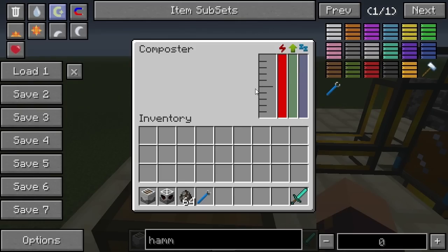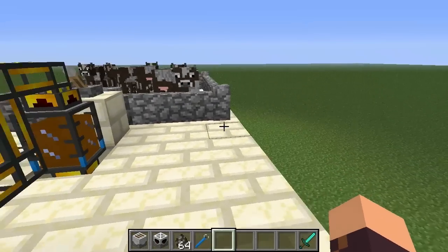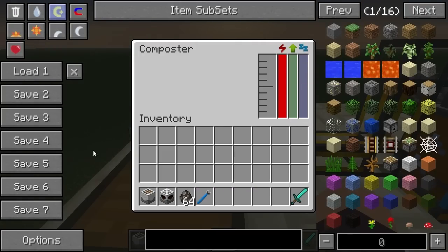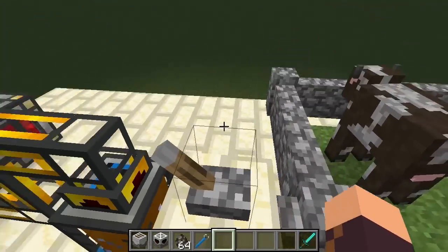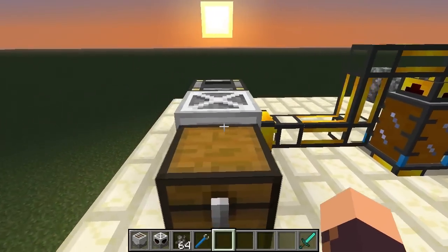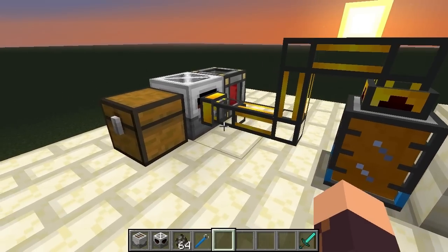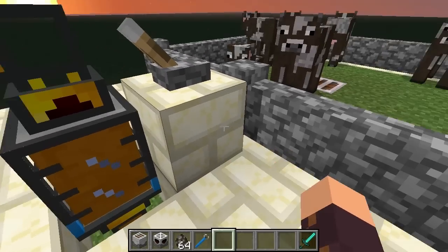Now let me explain what the composter is exactly. The composter is a block which turns sewage into something useful. Sewage is a fairly useless liquid on its own, but the composter converts it into industrial fertilizer, which can be used in other MineFactory Reloaded machines to grow crops rapidly. It can also be converted via the ore dictionary into fertilizer compatible with IndustrialCraft or Forestry.